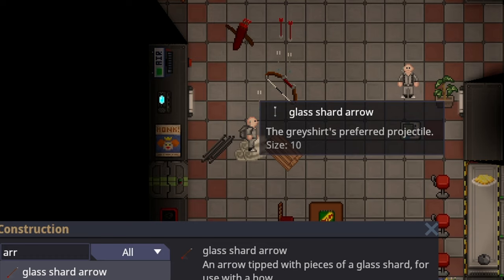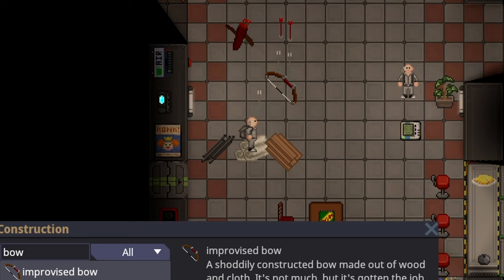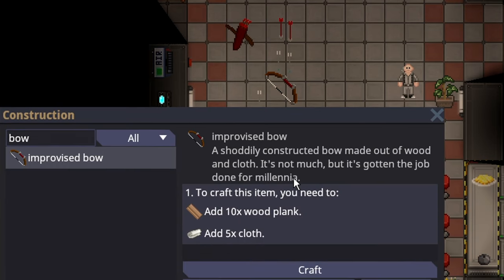The glass shard arrow weighs 10. In order to make a bow, you actually just need 10 pieces of wood and 5 cloth — a shoddily constructed bow made out of wood and cloth. It's not much, but it's gotten the job done for a millennia.